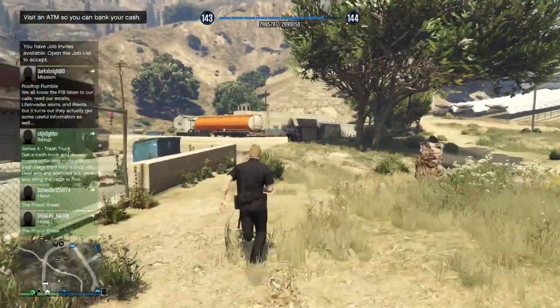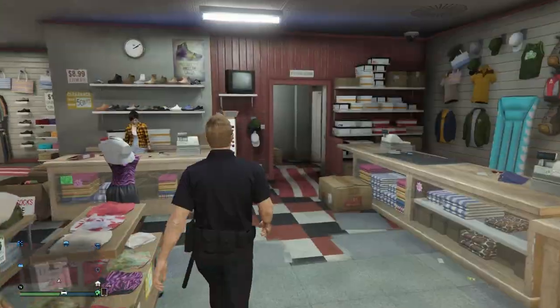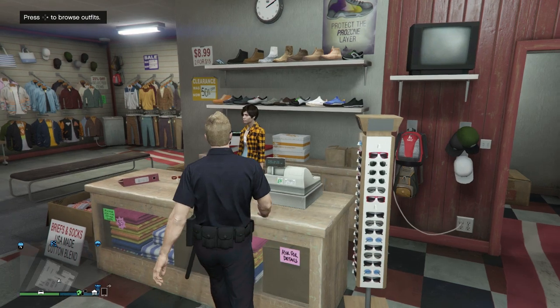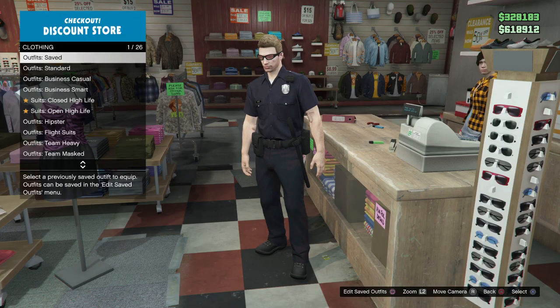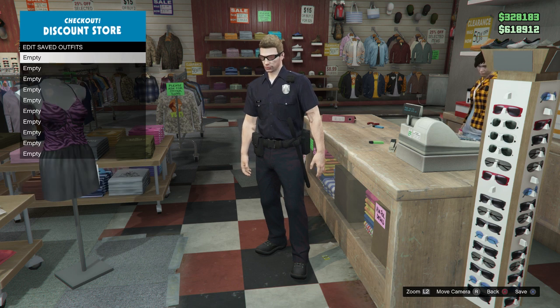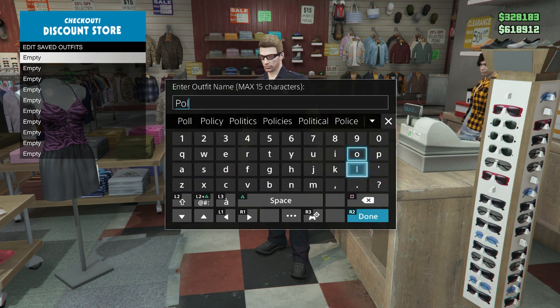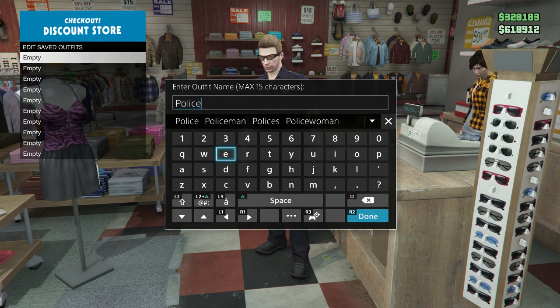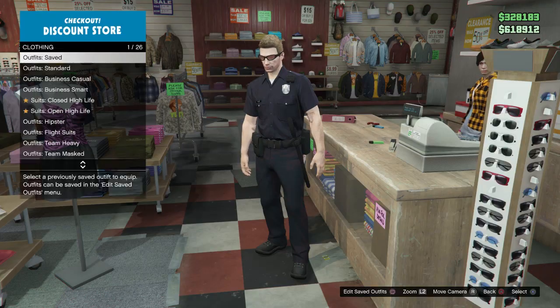Now all you have to do to save the outfit is go to any nearby clothes store. Go up to any cashier, press right on the D-pad to browse outfits, and at the very top there should be a section called Outfits Saved. Select that, then press A or X to save the current outfit you have on. You can name it — I named mine 'Police' — and at this point the outfit is saved.